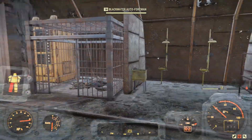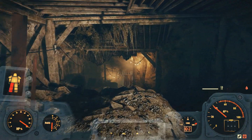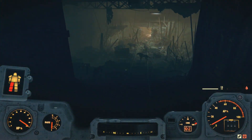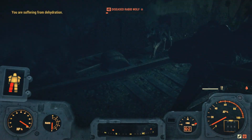Here we are at the entrance of the place — let's make our way inside. From the entrance it's pretty straightforward to get to the secret area. After I show you the secret area, I'm also going to be showing you some other loot that you can get in this place too.